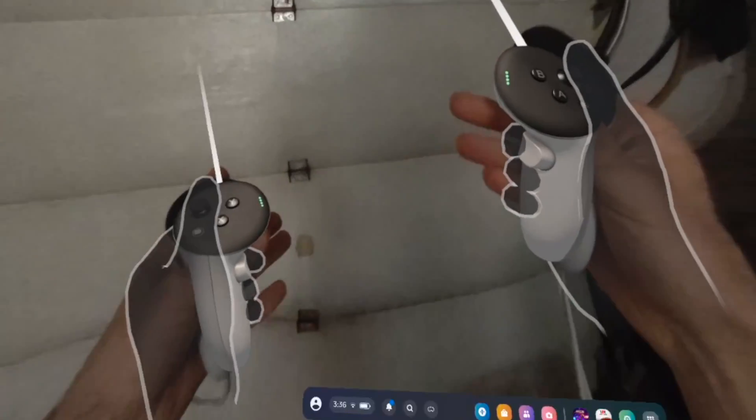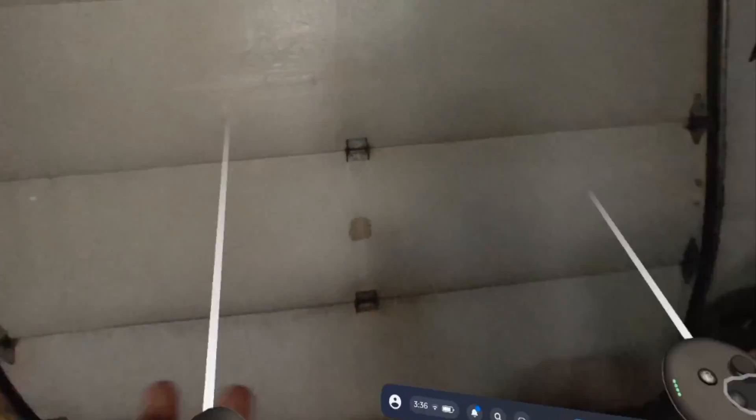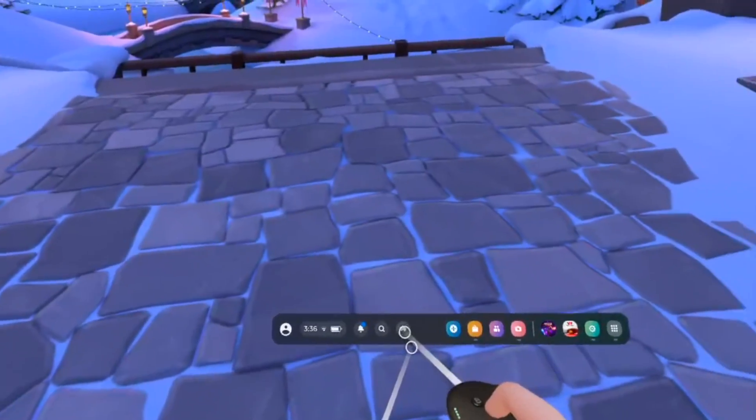The cameras of your Meta Quest 3 will be active and you'll be able to see a mixed reality. If you want to go back the way it was, you just have to press again on the same button.